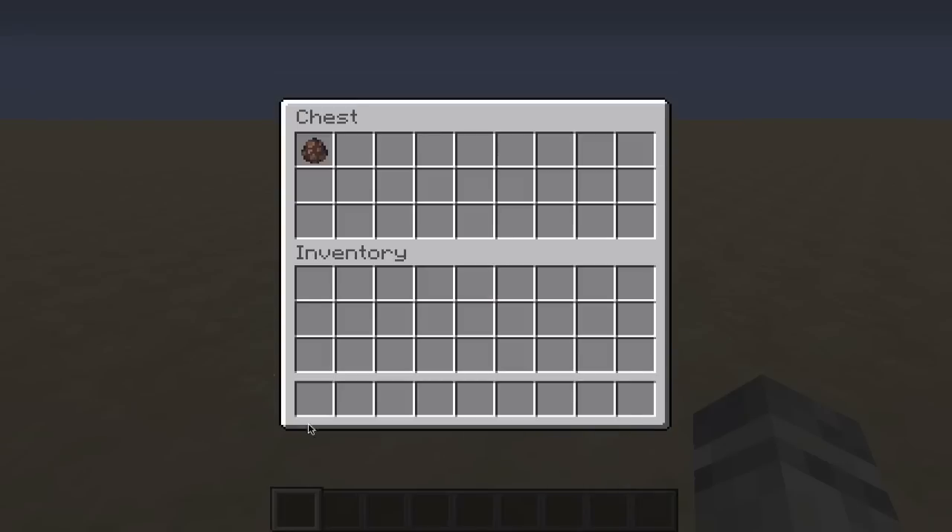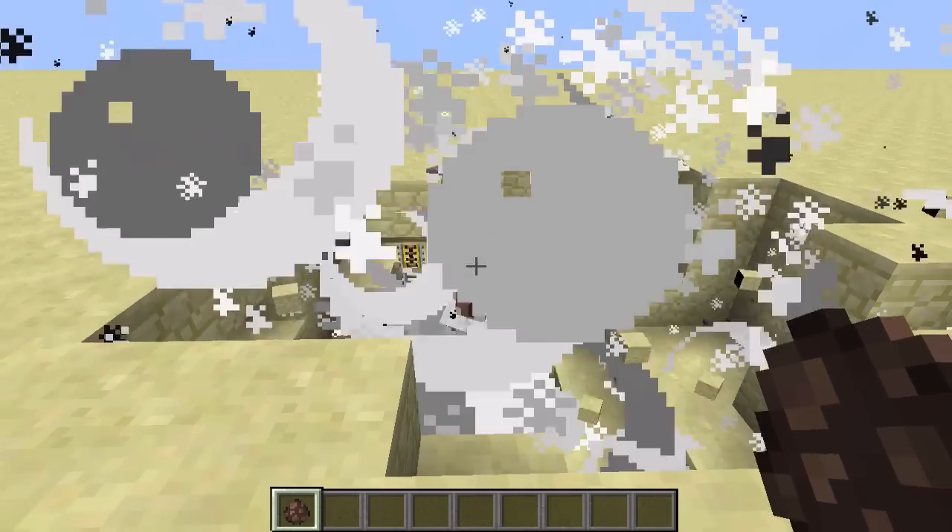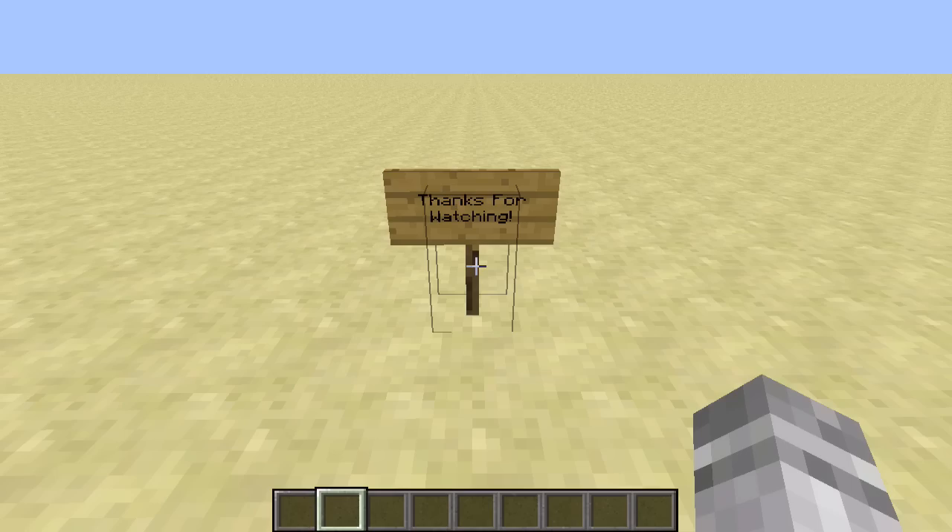And last but not least, place a pressure plate on top of the block that is lying on top of your dispenser. After building this, I recommend that you grab a friend or enemy to try it out on. Thank you so much for watching. If you're confused about something that I did or said in this video, please leave a comment and I will try to clear up that confusion. See you guys later!